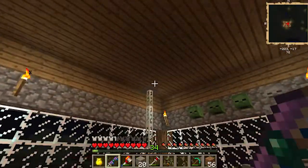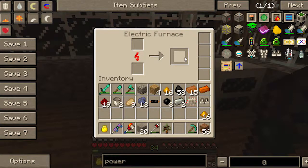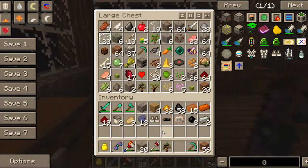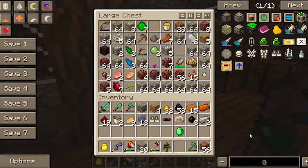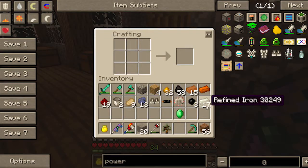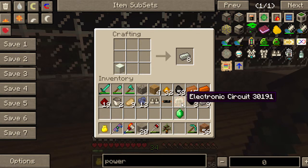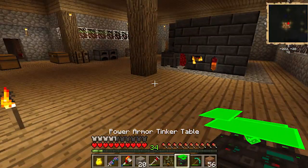Also built this solar panel. My goal right now is to build this power armor tinker table. I've got to figure out where I put my emerald. There it is. I've just got to get more refined iron so I can make a machine block. Now it's converted — put that in, that, and this. And I have this power armor tinker table.